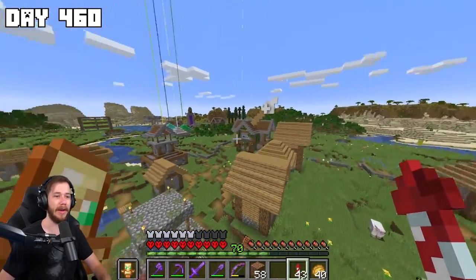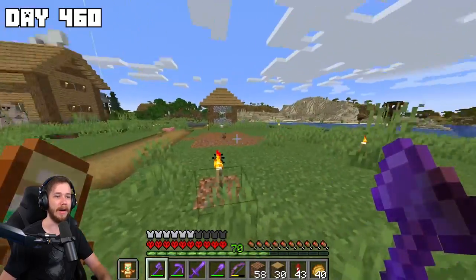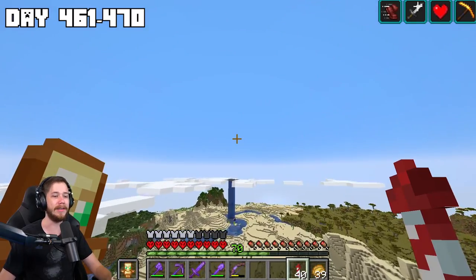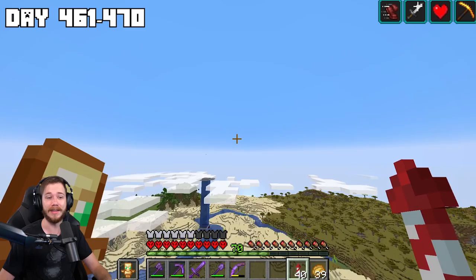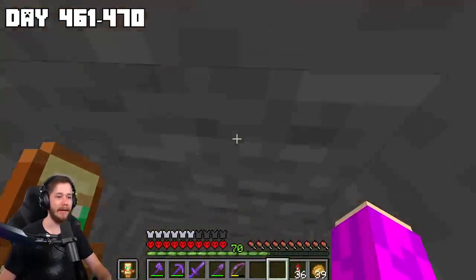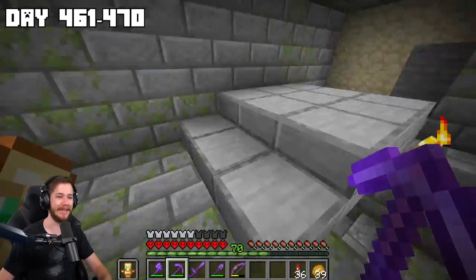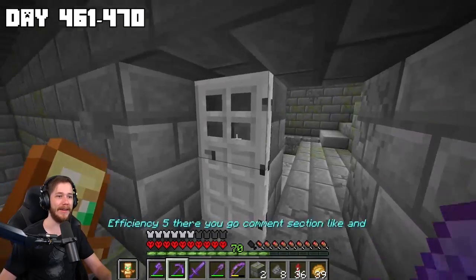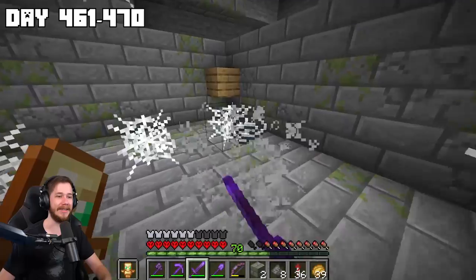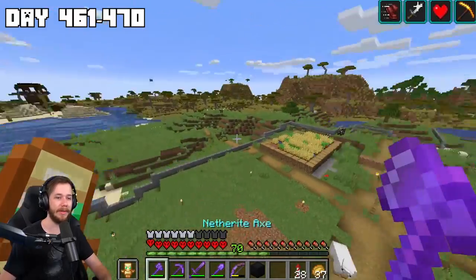Next on the agenda is building out villager trading halls — over here would probably be a good spot. I'm going to tear down this house, make some room. Before getting started on the trading hall I want to grab a couple of things — this time we're building a library and trading hall. I learned my lesson losing my mending villager. The best place to get bookshelves is definitely in the stronghold. I found the library — there's a secret room, and lava got to it. I should get plenty of bookshelves.